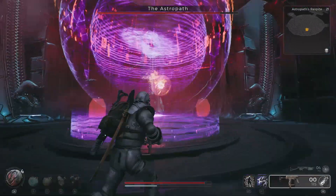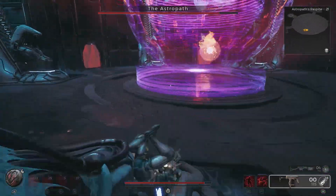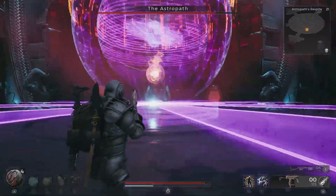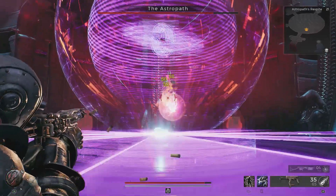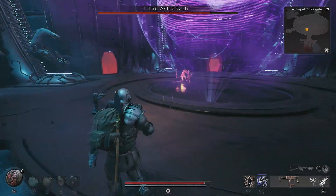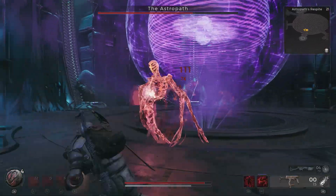Aim for the core of the Astropath, which will reward you with critical hits, and keep the minions at bay utilising the Engineer class if you have it, or the Handler or Summoner classes as they can help you out a good deal as well. The room will on occasion go dark, so stay against the wall and take down everything that comes for you, taking care to avoid the heavy barrage that comes your way when the lights come back on, and keep the pressure on the Astropath's core to eventually bring it down.